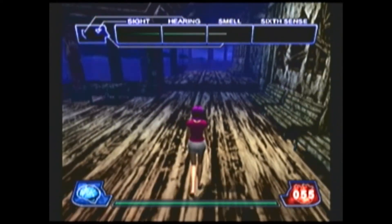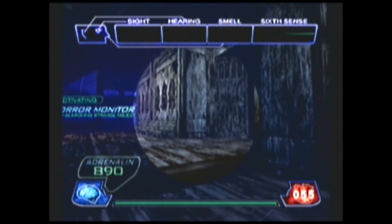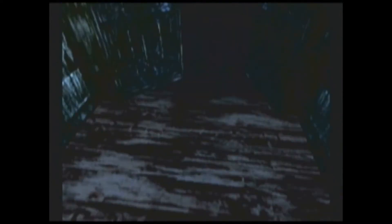Now we can try to mark traps by using our adrenaline. The courtyard has several more items hidden in it, but we are going to bypass them for time's sake.